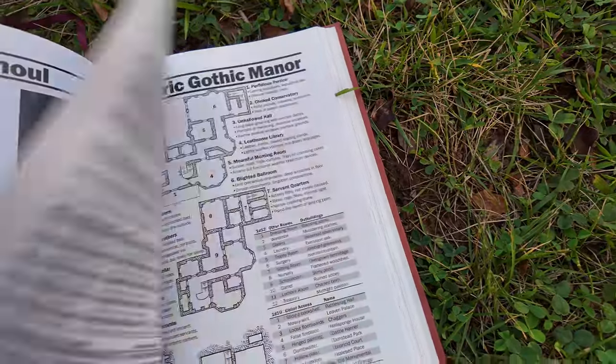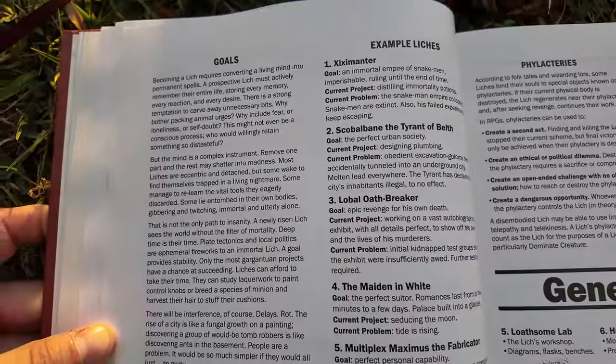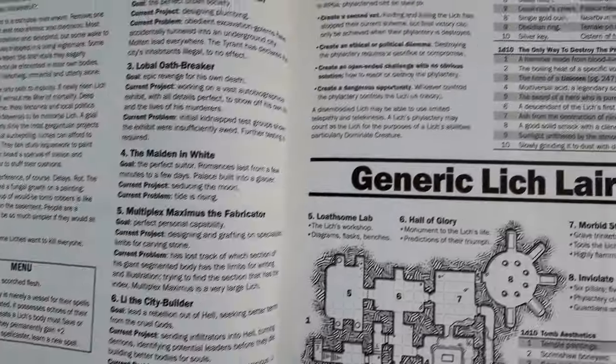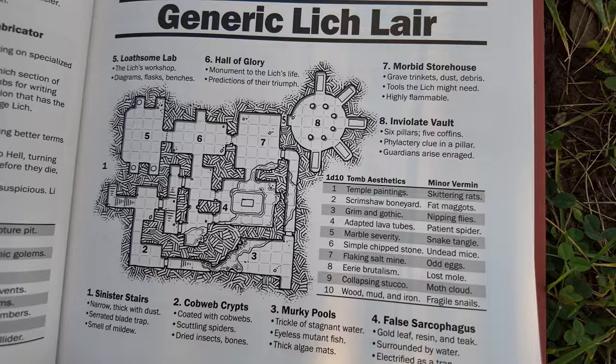Each chapter includes a generic creature lair specific to one of the creatures within that chapter. That's about 20 lairs for you to take from this book, grab a monster from that chapter, and plug it into that dungeon. The example given in chapter 2 is of course one of the most iconic dungeon monsters - the lich lair. There are a lot of interesting things here: examples of different liches, where their phylacteries might be hidden, what form they take, and the only way to destroy that phylactery. Plus really easy to run, clean bullet point room layouts.